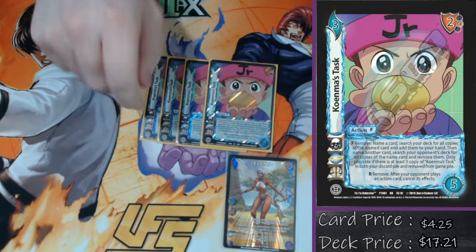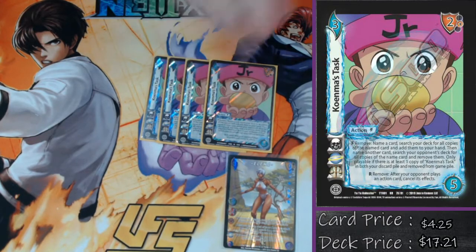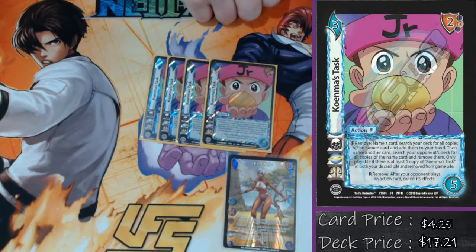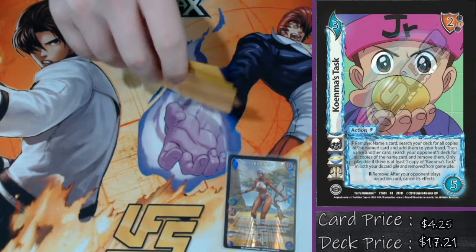The big thing to remember is every single card in my deck — if it has a block modifier, it also says remove it for plus speed equal to the block modifier, which is where her stuff gets so crazy fast. Sometimes she'll get plus three speed, plus two damage for absolutely no reason, and those stats on every single attack are very, very strong. So Koenma's Task is the main ultra of the deck. Everything else is either common, uncommon, rare, promo, or starter deck.